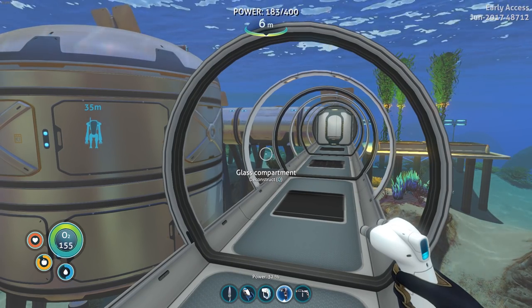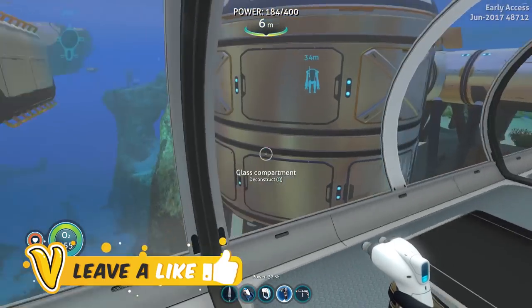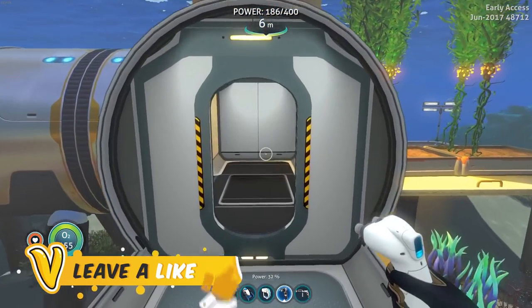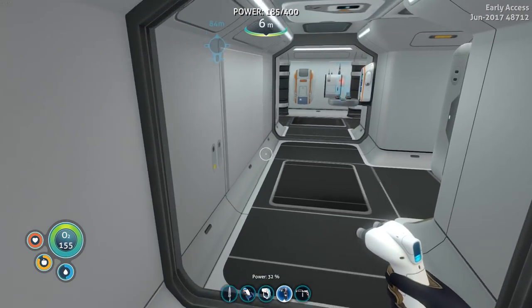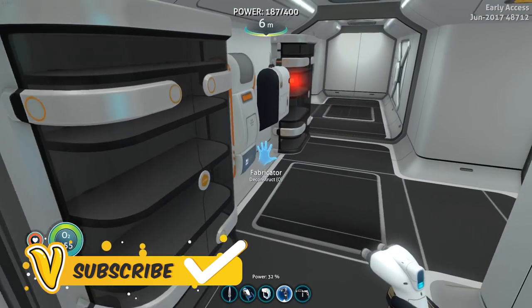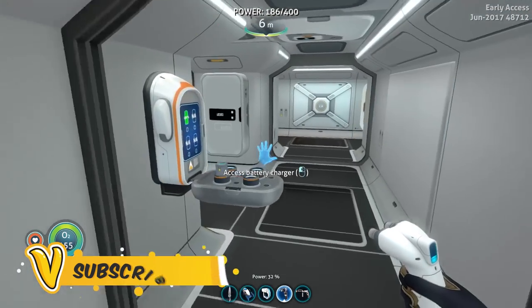Hey everyone, welcome back to yet another episode of Subnotcast. In today's episode we have to do a little bit of DIY work around our base. We gotta focus on upgrading this thing, building a bunch of stations, lockers and everything because we're kind of getting disorganized. Everything is just a big mess on the interior.